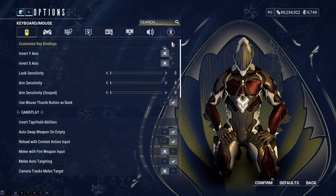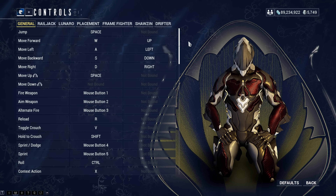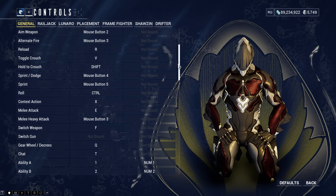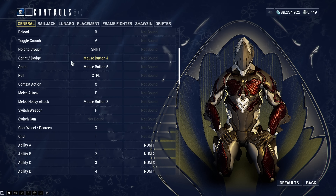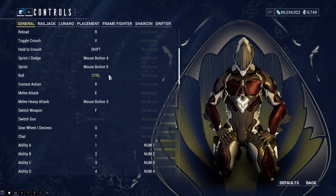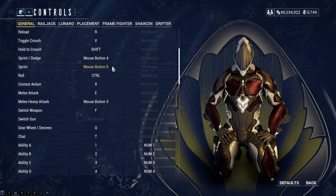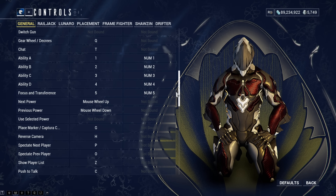Let's move on to my key bindings. Be warned, my key bindings are kind of weird compared to other players. I do it for every single game — my key bindings end up totally different from what most people use. A lot stays the same, but where things get interesting is the movement: the sprint, the dodge, and the roll. I actually sprint or roll by holding down mouse button 4, one of the side buttons on my mouse. I can sprint by itself by pressing mouse button 5, and I can do a roll by pressing Ctrl.